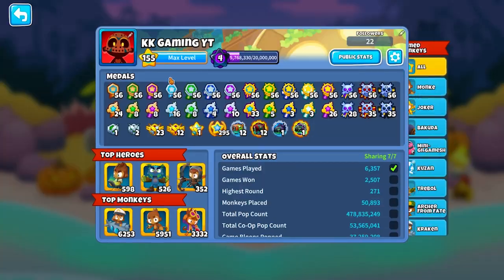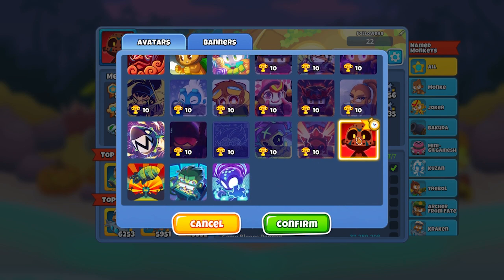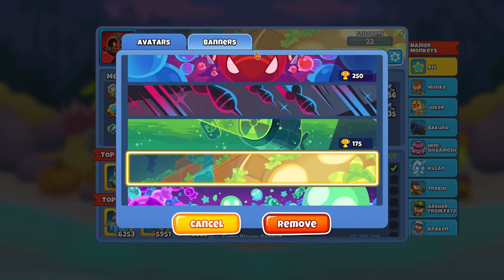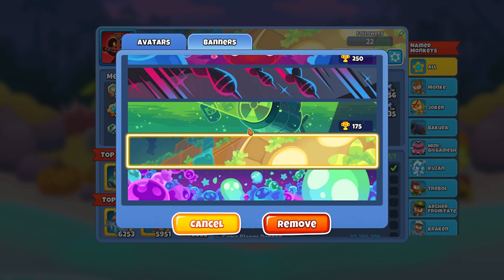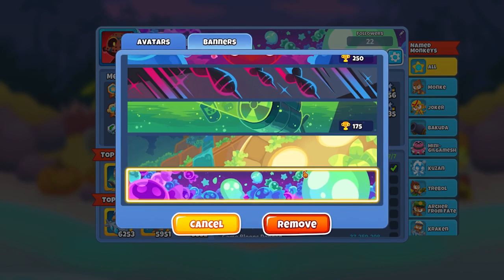First, of course, are the new avatars. We have four new avatars. I personally prefer this one because it looks very badass. With the temple banner, we have two new banners — the temple, the more expensive one, and this one which looks just like this. Pretty cool stuff, but I prefer temple.